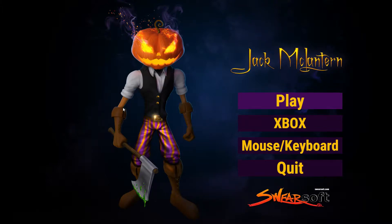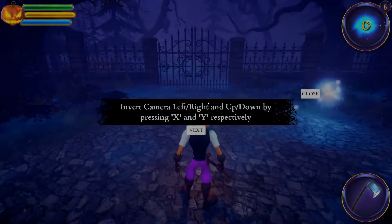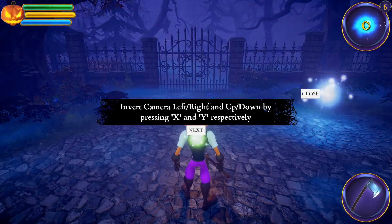Hello everybody and welcome back to another episode of Jack McLannard. There have been quite a few updates to this game that I was reading about in the dev blog. Let's get right into it. First things first, I'm going to check the keyboard and mouse input just to verify nothing's changed. Still teleport, everything looks the same, you can still change your weapons with the scroll wheel. Slide is still Ctrl and Alt.